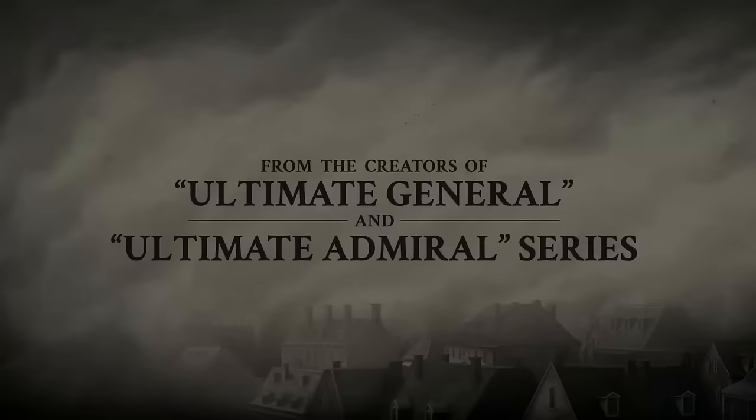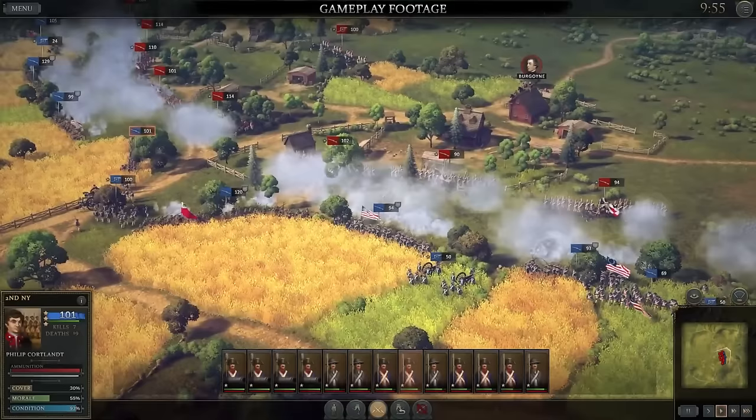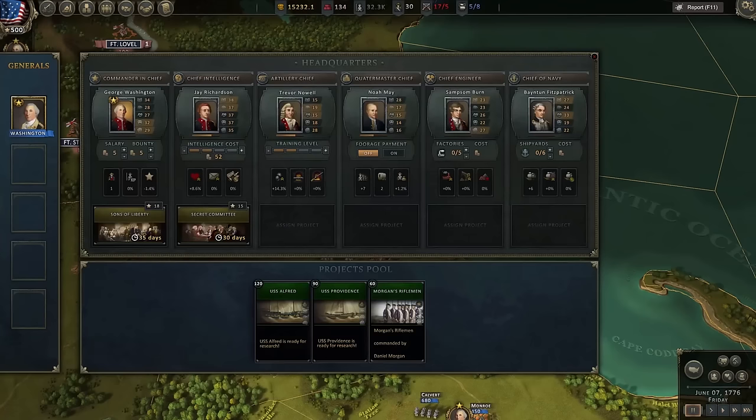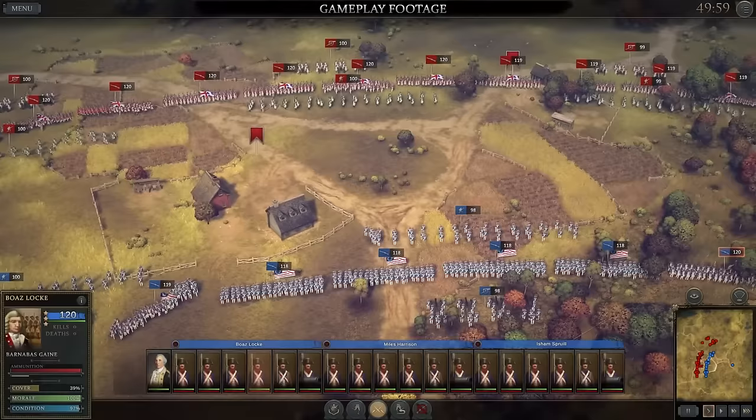Ultimate General American Revolution is finally here, and Game Labs, whose previous titles include Yuji Civil War and one of my favorites, Ultimate Admiral Age of Sail, have truly done something special. American Revolution is years in the making and is essentially the definitive combination of all of their past developments in one game.